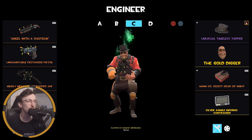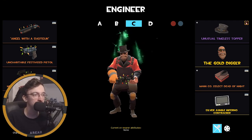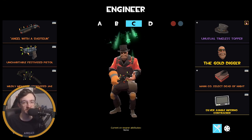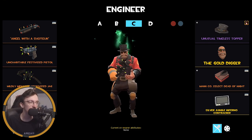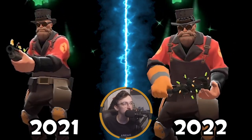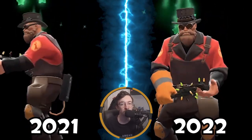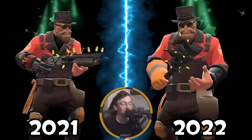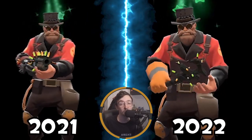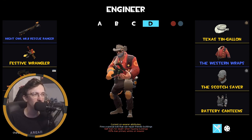This is also probably my main Engineer loadout — Shotgun, Pistol, and the Jag, basically upgraded default Engineer. Haven't used it much recently but it's the one I'd call my Engineer loadout. I'm happy with the Timeless Topper, the Gold Digger beard, and the Dead of Night because it looks cool and I have a strange one.